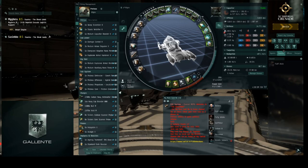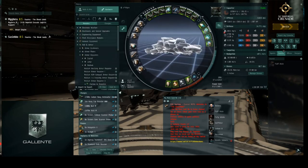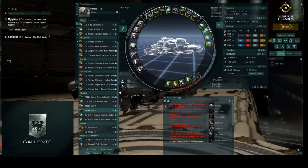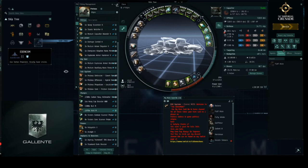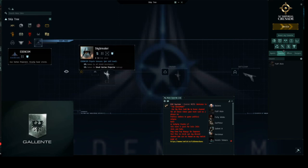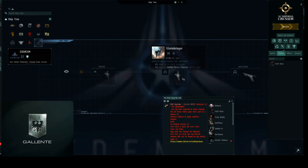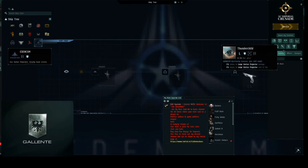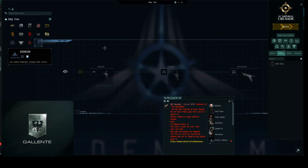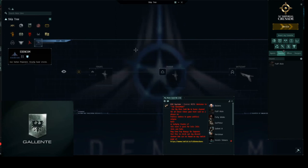These are the Upwell Covert Research Facilities, available until June 29th. These sites allow us to obtain the blueprints and materials needed to build the new ships that CCP released. In the ship tree you can see the Skybreaker frigate, the Stormbreaker cruiser, and the Thunder Child battleship — these are the EDENCOM new vessels released with the patch.